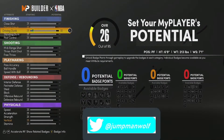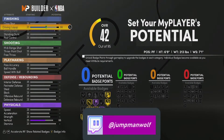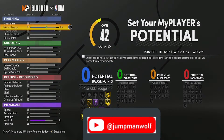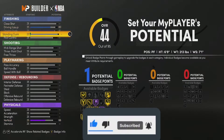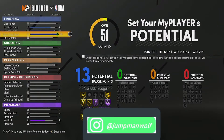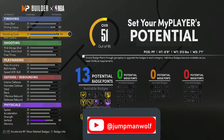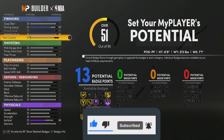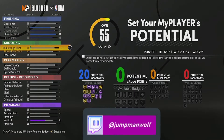Starting with finishing: your driving dunk is going to go all the way up, putting it at 91 — that means you will have contact dunks. Driving layup we're going to take to 80 so you can get all the layup animations. Standing dunk you're taking all the way up as well. It caps at 95, so take it down one to save attribute points, but you'll get all the dunk animations including under-the-basket animations. You want your post control all the way up for those deep hooks and post fades.